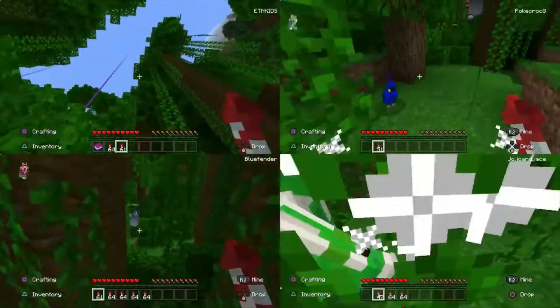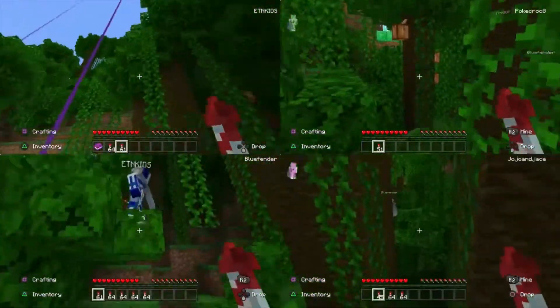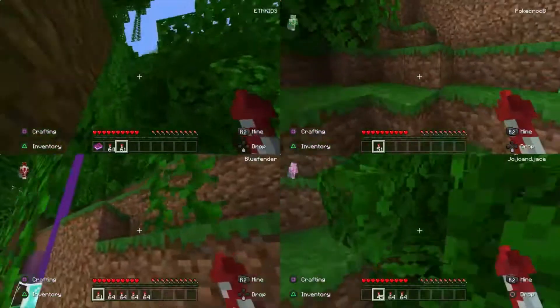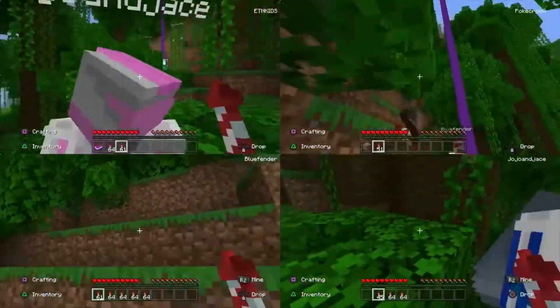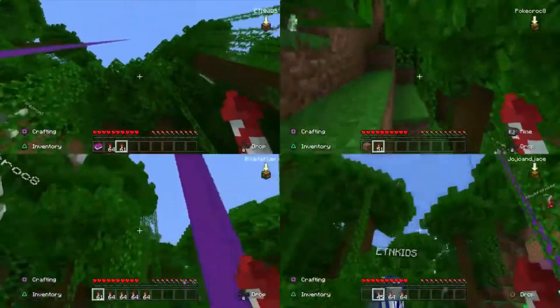Maybe? I look. Is this it? Have we found it, or are we still falling? No, we're still falling. Oh, there it is. No, we have to get to the palace. There's one right here. Are we all on the same one? I don't know. Where's the next one? I can't find it. There's trees in the way.